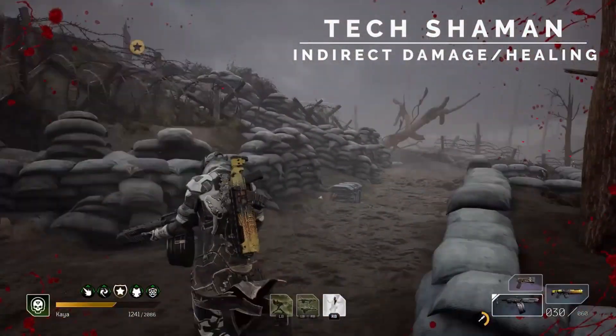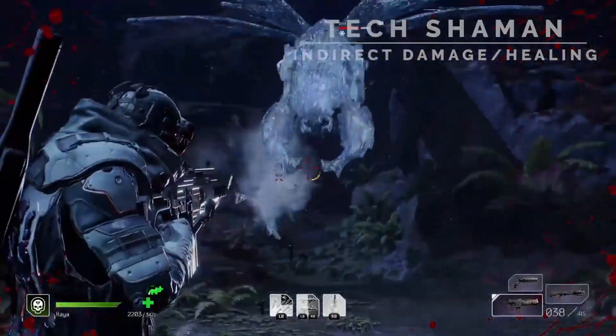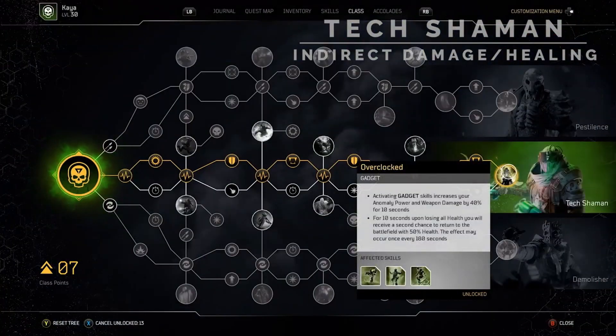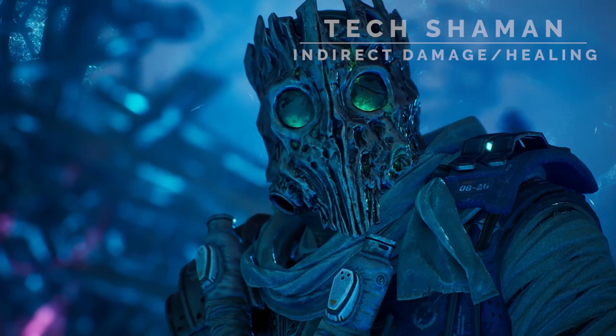If you're looking to be a Technomancer and be in the thick of battle, soaking up all the enemy's bullets, you'll want to use the Shaman Skill Tree. This video will go over all the skills and synergies within the Shaman Tree, as well as some potential build directions.